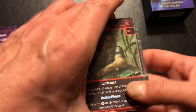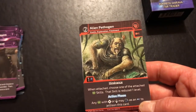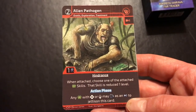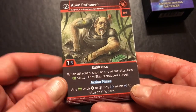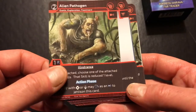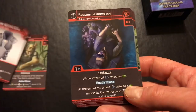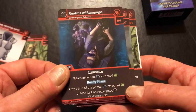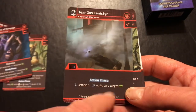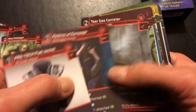There are duplicates so two players could each have a chance at the same cards. There's a disturbing gear card, an Alien Pathogen hindrance — when somebody gets it, their skill is reduced. Unpleasant. There's a Flak Jacket, Realms of Rampage, and a Tear Gas Canister that targets more than one person.